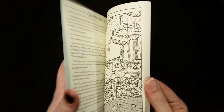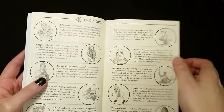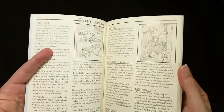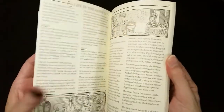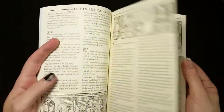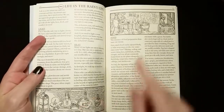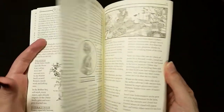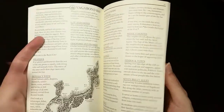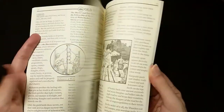Inside you will find information on the peoples — term used loosely — the seasons, which range from a little rainy to obscenely rainy, and all of the specifics of life in the rainy city, things like non-fire-based sources of light and heat for cooking. The rest of the book delves into the specifics of each district of the city, and the peoples, places, organizations, etc. therein.